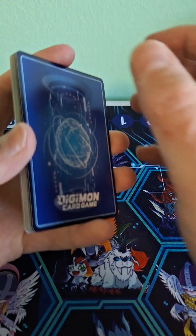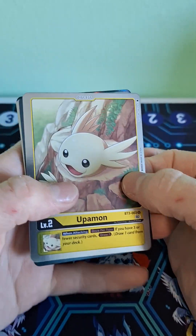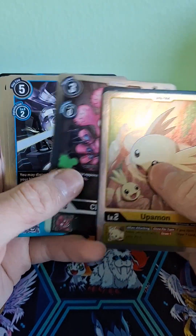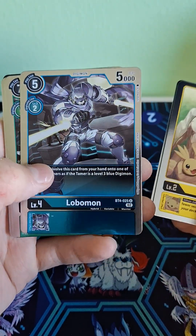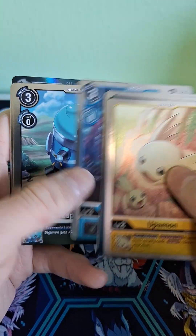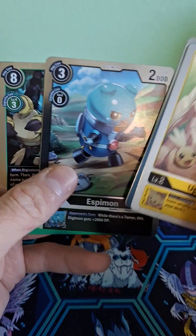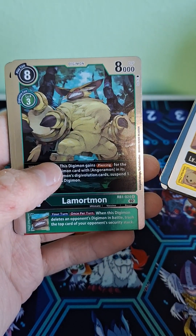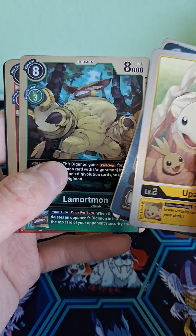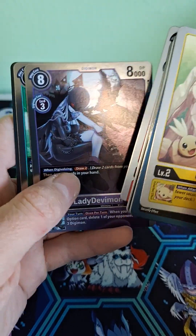Next pack — alright, pack number four. Upamon again. Achumon. Lobomon — another spirit card, cool. Blossomon. Siyokomon. Espimon — I think that's also from Ghost Game. Lamortmon — he's cool looking. Oh, it's an evolution of Angoromon. Gammon. Gammon. Lady Devimon.